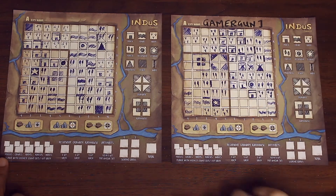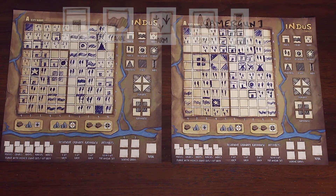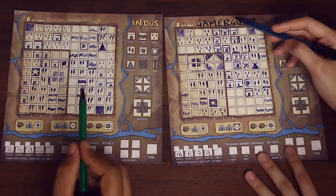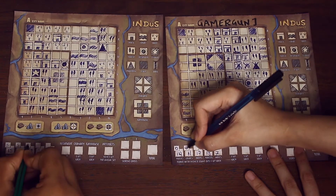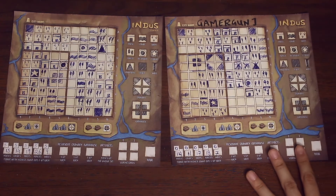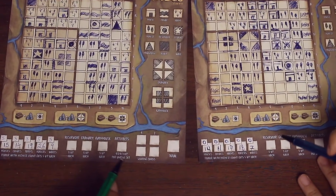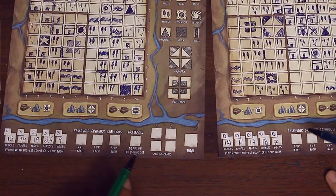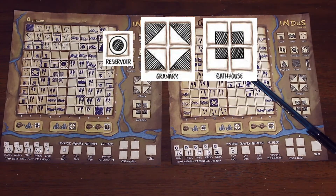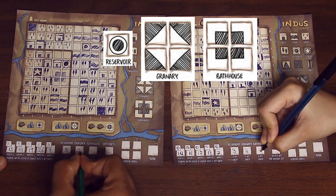All players now count the total houses, canals, farms, forests, and walls which they have made in their cities and write it down in the big box in the scoring area. The player who has built the most of each type of terrain or building gets five points, written in the small box above their terrain box. If players are tied for the highest, all tied players are awarded five points each; all other players get zero. For every special building made by giving resources, players get three points for each building.